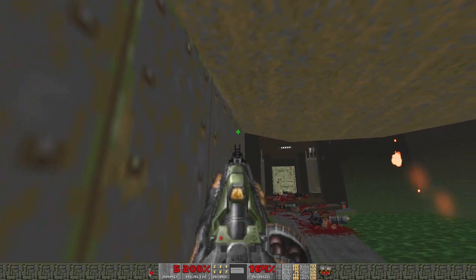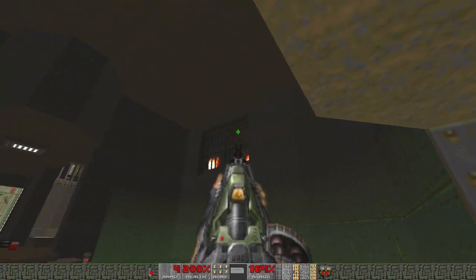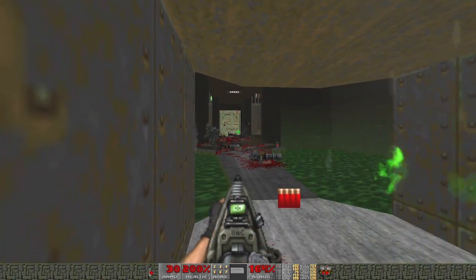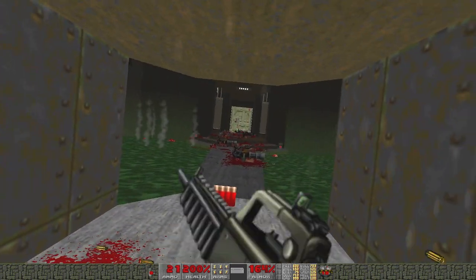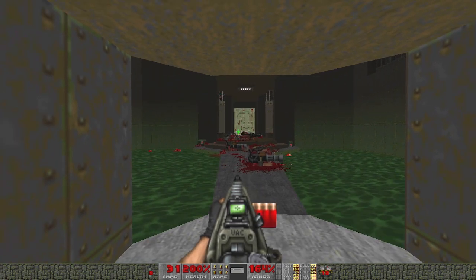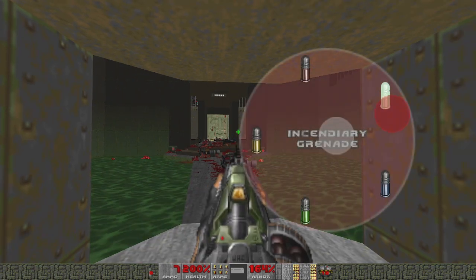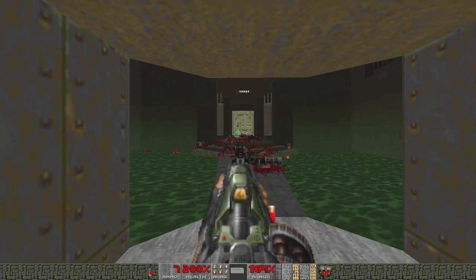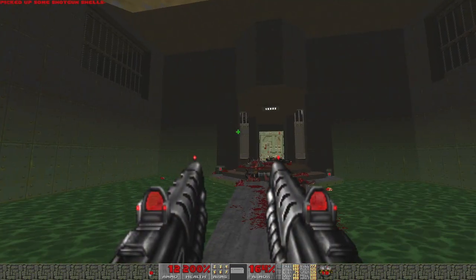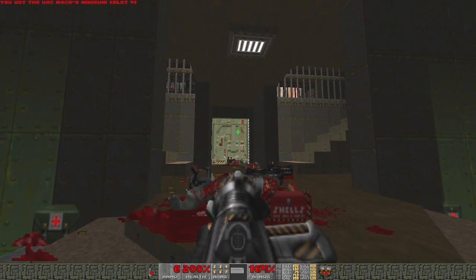We figured out how to switch ammo types by the way, and found out a couple other really cool things. I was looking online and they have like a wiki for the Project Brutality mod that tells you what each weapon does, what the secondary fire does, and what the special weapon type ammo does — which is what our special weapon button is for. As we get more upgrades we'll take more advantage of that; right now it's not super relevant, I mean except for the grenade launcher, but there'll be other things that use it as well.